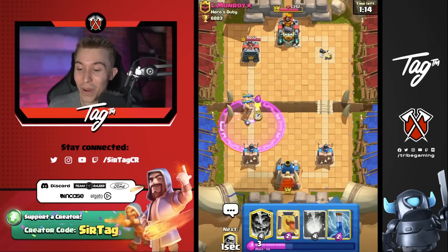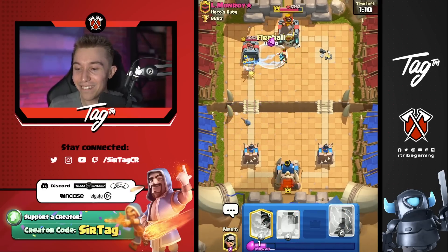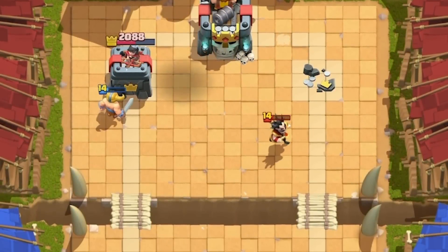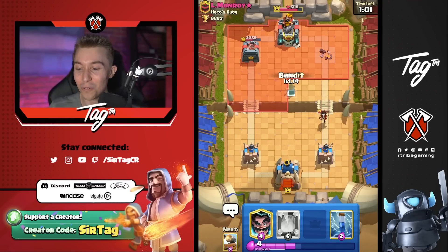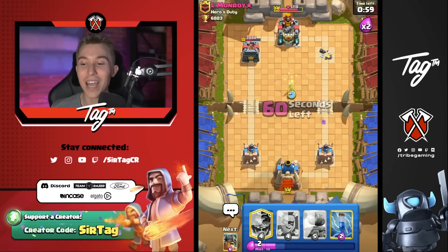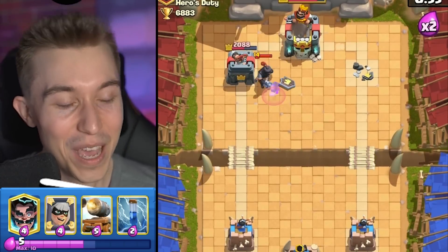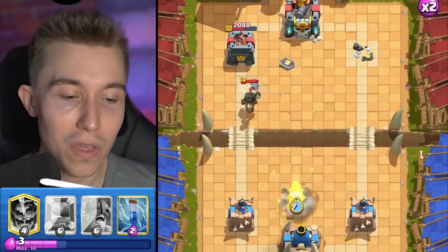I want to go in for a Heal Spirit and then zap the Sparky when he's about to drop it. Oh, he didn't want to give it to me. I'm going to Fireball the E-Wiz away — does it go to the other tower? Yes! I love calculating that and getting more value because it frustrates your opponent. I'm going to Bandit when he goes Sparky in the back — he's not going to have enough Elixir to stop this. I didn't time it perfectly, but we definitely won this game. The dude didn't even touch my towers. This deck is incredible.